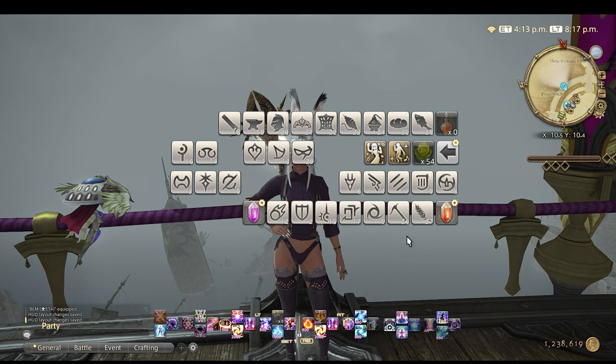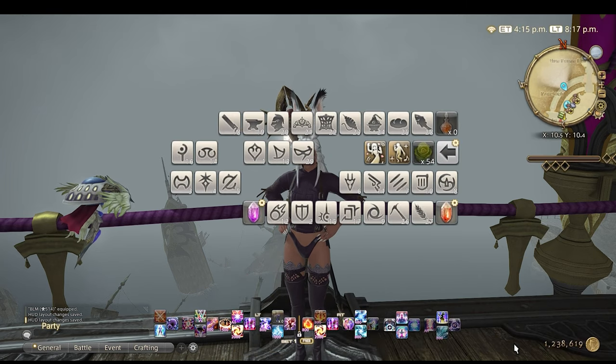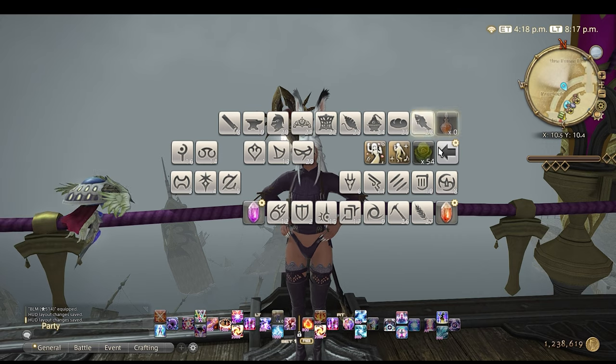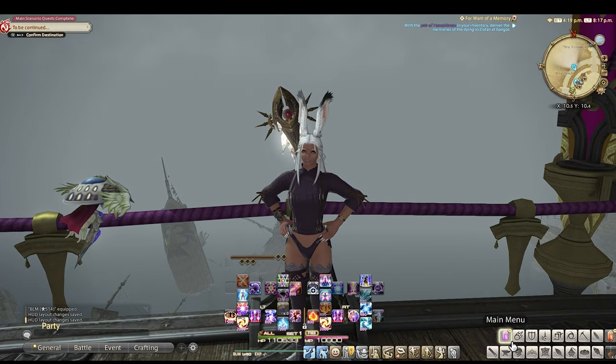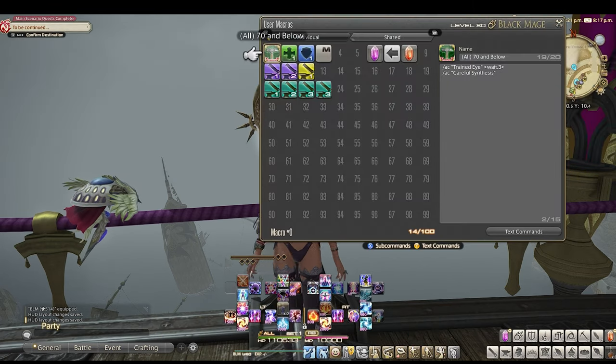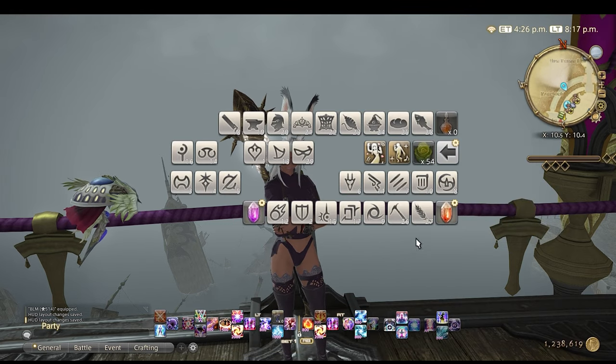Once you've got everything set up you will then create your macro. I have a purple crystal represented as the icon for the action HUD layout 2 — when I click on this icon it will switch me over instantly to HUD layout 2, which will be my main menu. Once you have that created, drop it on hot bar 10. You will then create another macro, a go-back macro, which I have represented with an arrow to the left. This will be your button to get back to HUD layout 1, so once you do anything you need in the main menu you'll go back to your main layout to continue playing.